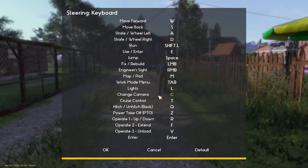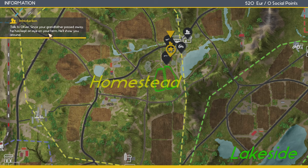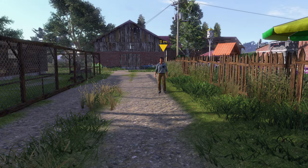Go back again. Controls. Map? Maybe it's on the map one. Let's see what the map button gives us. Yeah, here we go. Talk to Oliver. Since your grandfather passed away, he has kept an eye on your farm. He'll show you around. Okay, cool. Oh, that is a much bigger map than I expected. Very neat. All right, let's go talk to Oliver — it's got to be this guy.